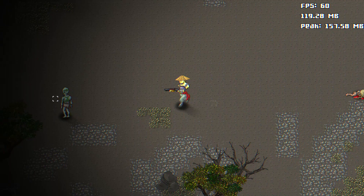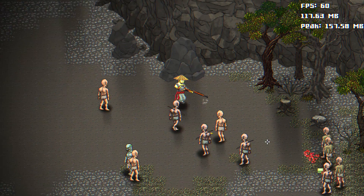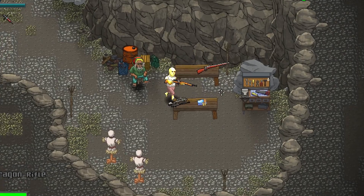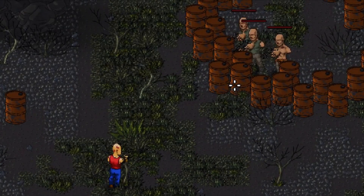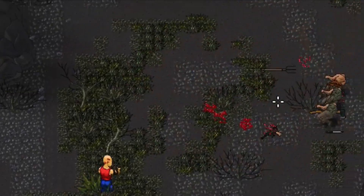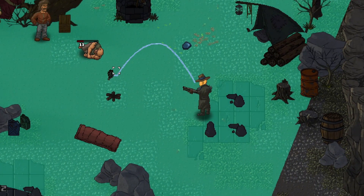There are a lot of different weapons, each one with its own attributes. You can find them exploring the world, or buy them with currency. Recently we also added throwable weapons. For the moment, we only have grenades and shurikens. For the grenades, it has been tricky to make the parabolic movement. At the end, I used a Path2D node.